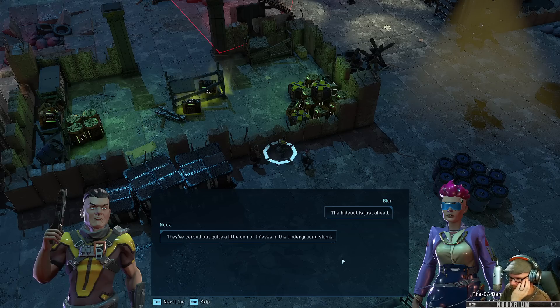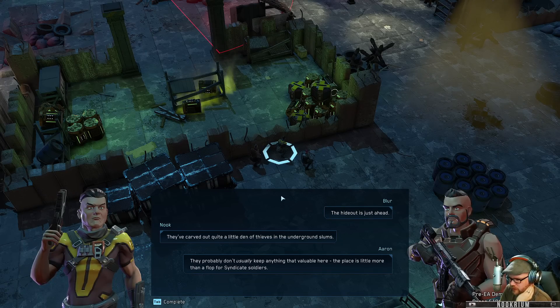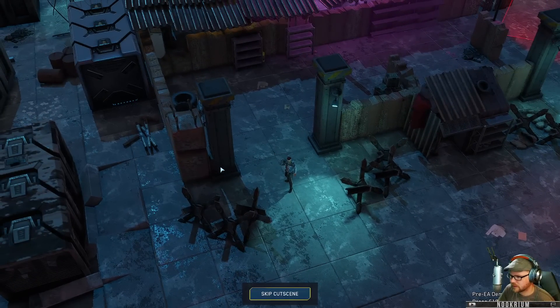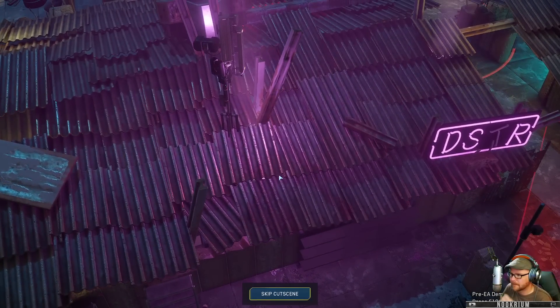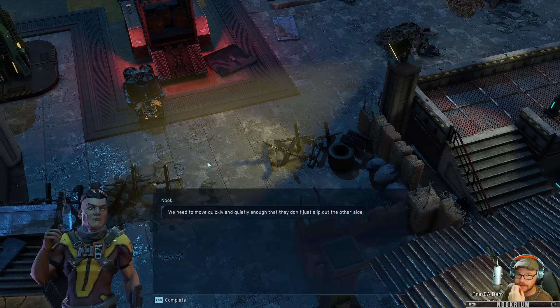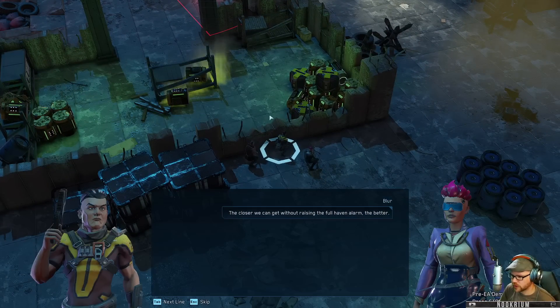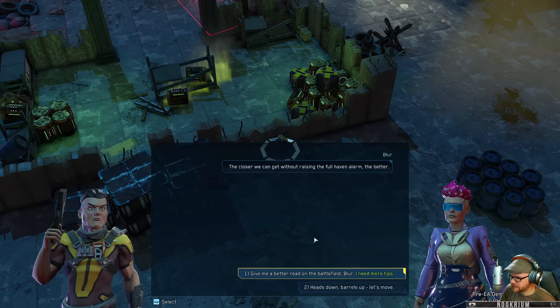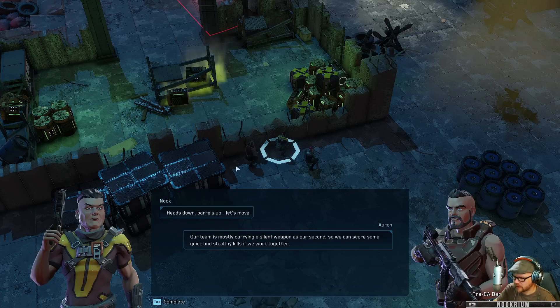I know it's just ahead - carved out quite a little den of thieves in the underground slums. Probably don't usually keep anything that valuable there - this place is a little more than a flop for syndicate soldiers. Patrols are close in, they aren't expecting anyone to come. The dropbox and the ghost choir are in there somewhere. Move quickly and quietly enough so they don't slip out the other side.